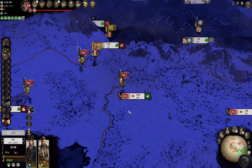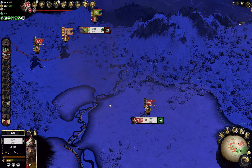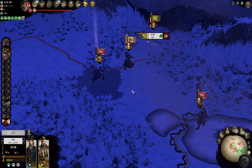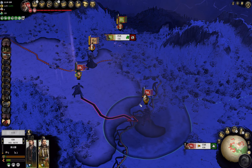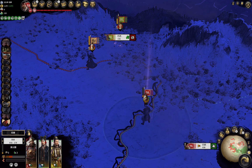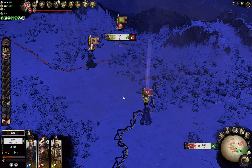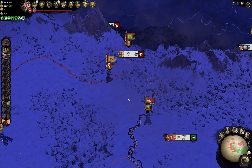And by forced marching into the army that just went into the settlement, we can actually get rid of the forced march status as well. So essentially, we have just moved a lot further than we should have been able to move.